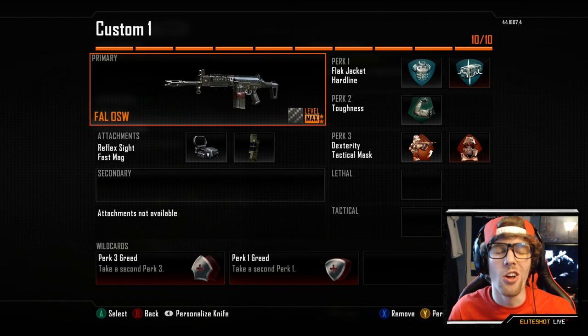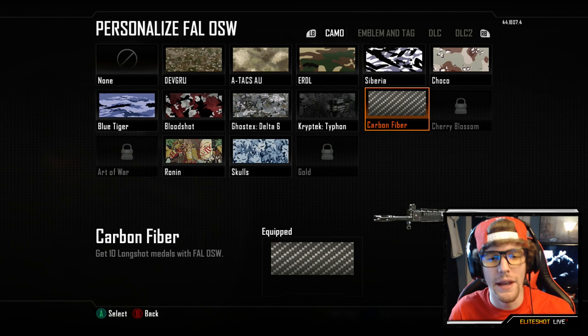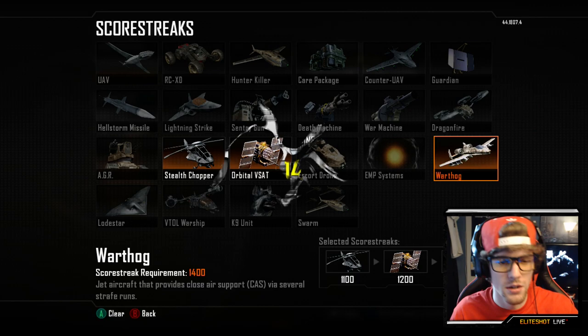In this gameplay I'll be using the FAL OSW Semi-Auto AR. This thing is very powerful — you just got to be accurate. For my camo, I threw on Carbon Fiber because I think it's my favorite one in Black Ops 2. For the attachments, it's the Reflex Sight and the Fast Mag. For the perks, it's Flat Jacket, Hardline, Toughness, Dexterity, and Tag Mask. And for my score streaks, I'll be using the Stealth Chopper, the Orbital VSAT, and the Warthog. Let's go do some work.